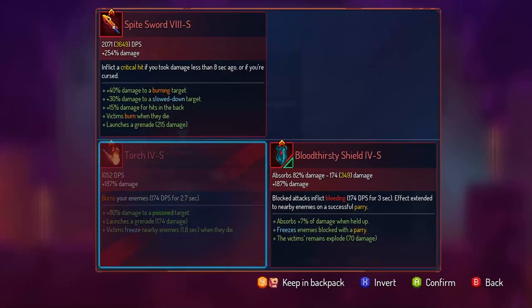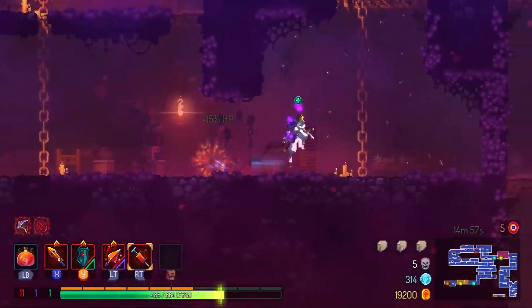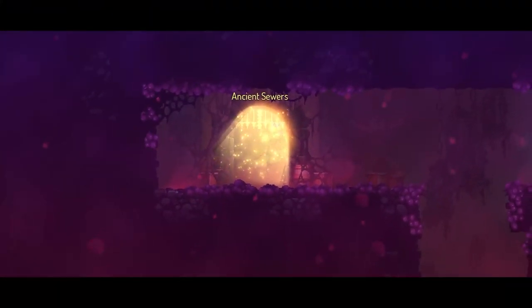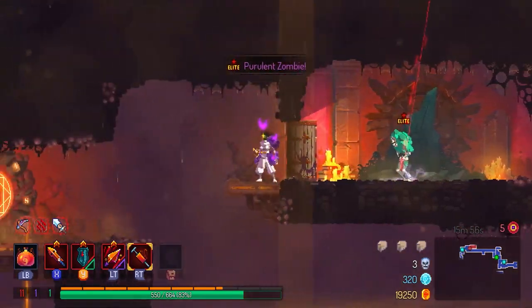Since the Spite Sword was the one that appeared first, I won't be taking velocity as my third mutation. After I'm done with the biome I'm just picking up all the food I left behind and moving on to the ancient sewers.